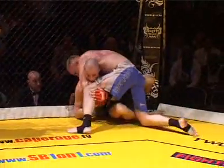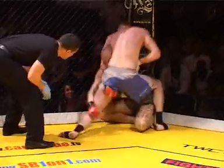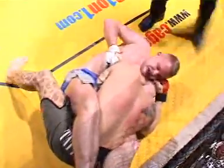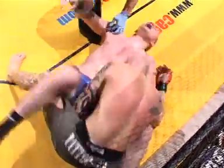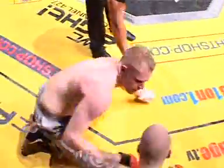Matt comes over the top with a guillotine. Hayden's got a hold of the leg. Matt goes to his back with a guillotine — looks very, very tight. That looks really, really tight. And Hayden taps. Matt Wilkins wins in the first round — good comeback after that big shot that dropped him, and he wins by guillotine choke.